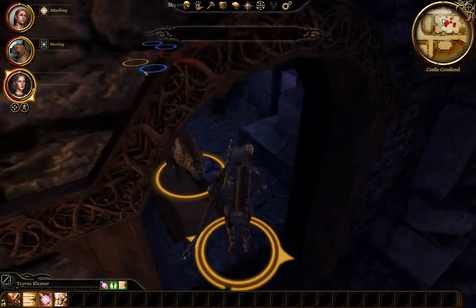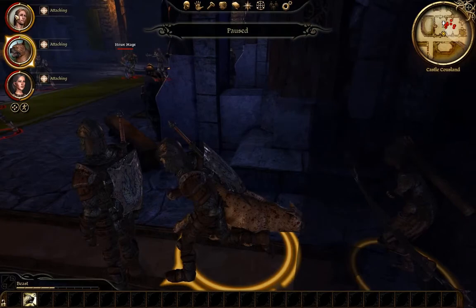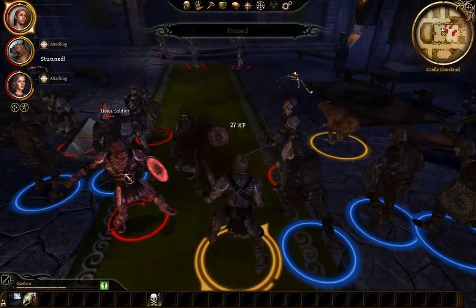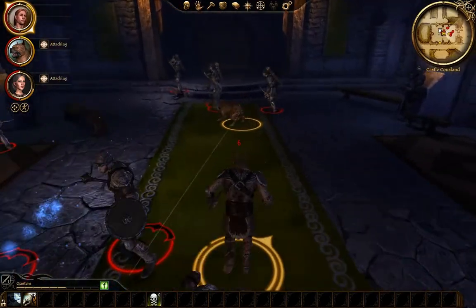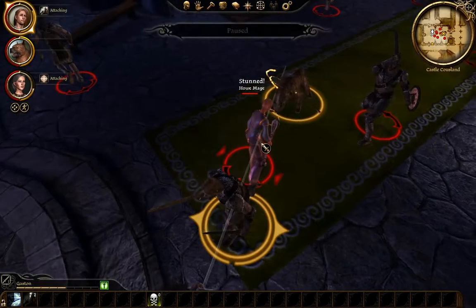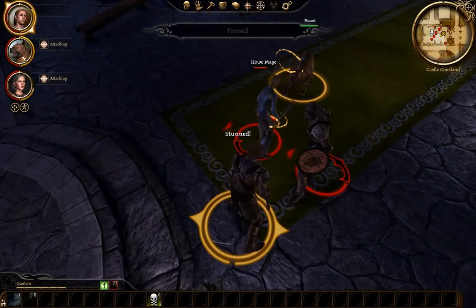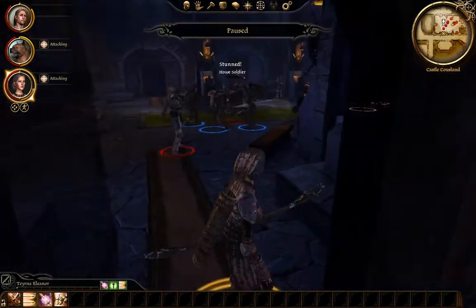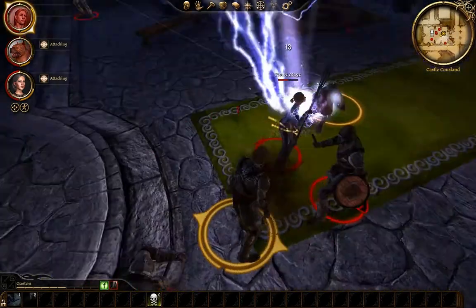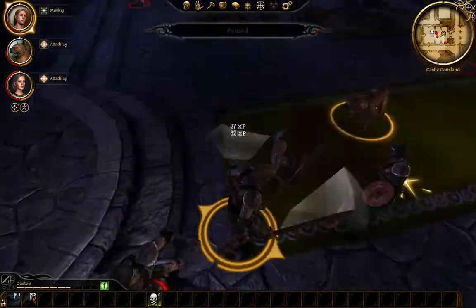Lady, get in here and kill people. Same with you, dog — go kill that mage. I'm going to help go kill that mage because that mage is going to raise everything. Mages, as you can expect, don't have a whole lot of health. Hopefully my mother is just going to go lay waste on people. She cast some kind of lightning — but now she's dead. So is that other guy.